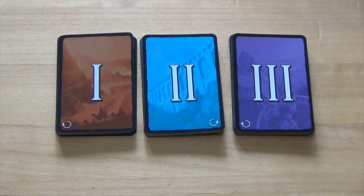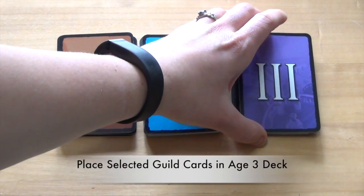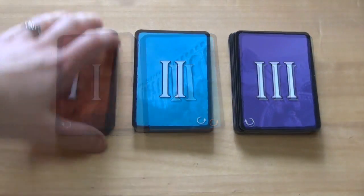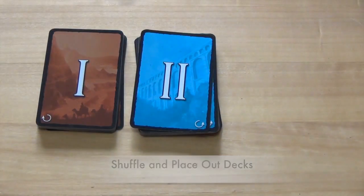After the necessary cards have been removed from the Age 1, Age 2, and Age 3 decks, place the guild cards that were set aside earlier back on top of the Age 3 deck. Finally, shuffle all three decks thoroughly and place them back in the middle of the playing area.